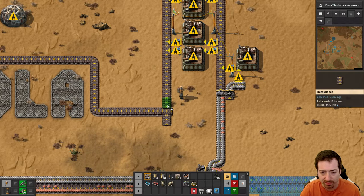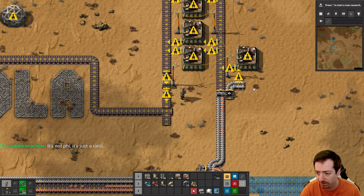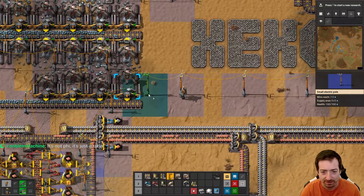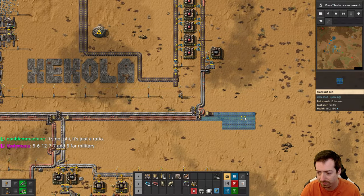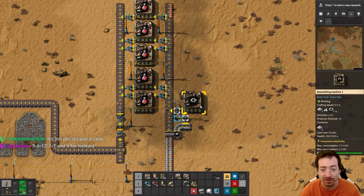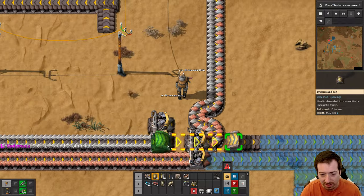And then green will come in at some point here, and the fast inserter should be good. It's a new ratio - that's not five, six, twelve, seven, seven - that's not even a pattern, that's just numbers. What did I do wrong here? I did a dummy - that's what I did.